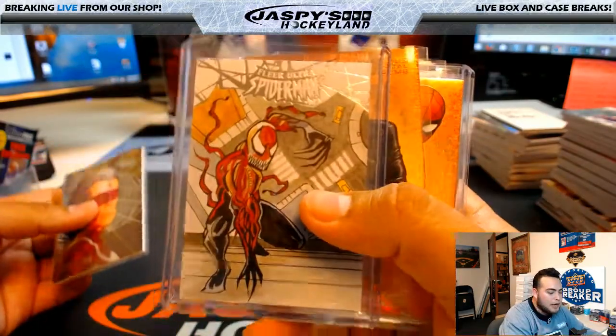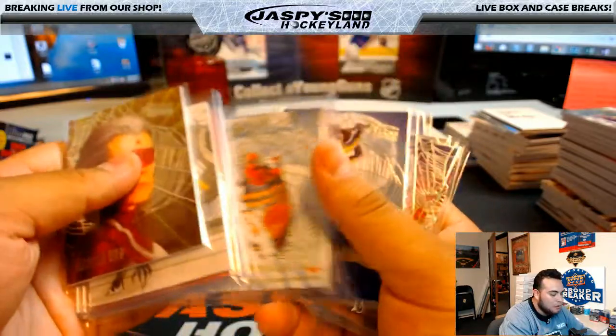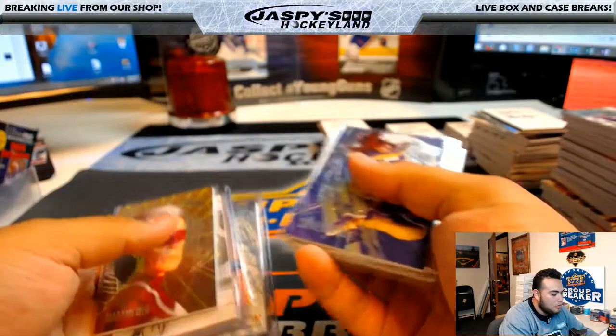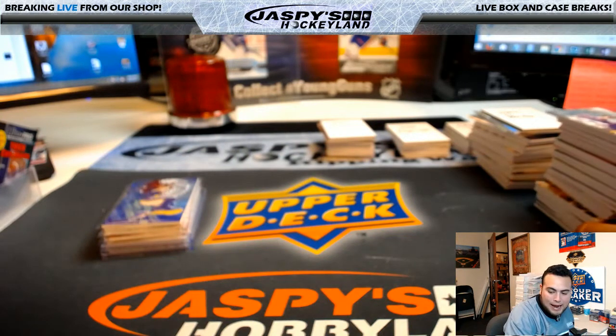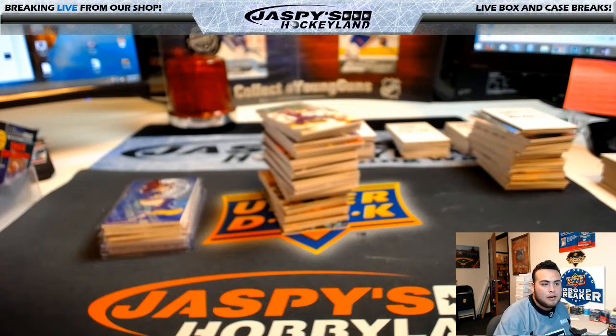In this break we had a 1/1 sketch, two PMGs for Tim, and an autograph of Deadpool numbered 28 of 49. Nice, Tim! Well, there you go guys — that was the break, a two box break of Fleer Ultra Marvel Spider-Man number 34, random pack. Number 35 should be in the store at jaspyshobbyland.com. I'm Jason and I'll see you guys next time.